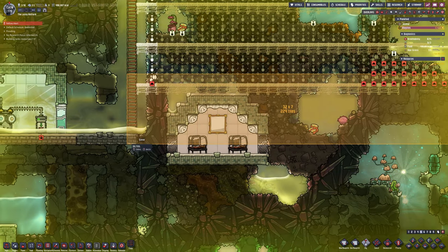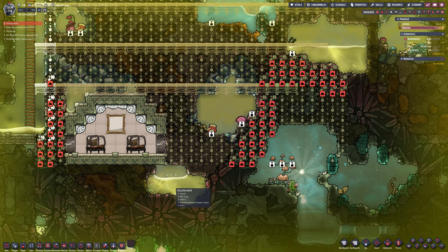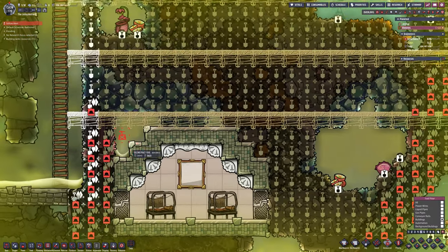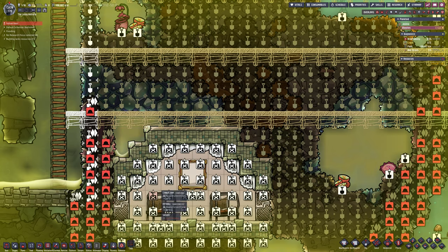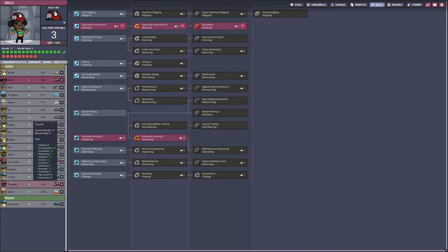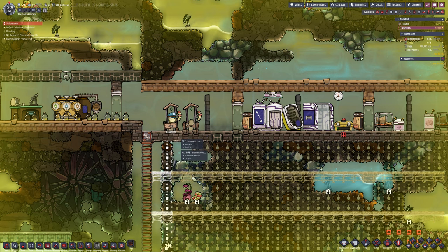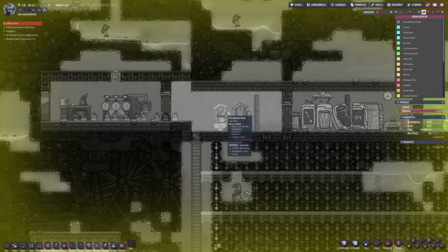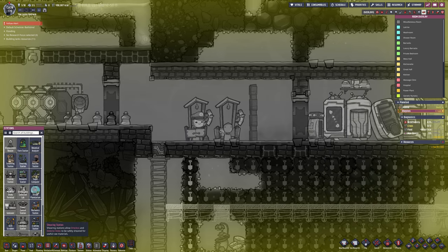We don't have any of the zombie spores yet to make the fancy robots I want to use to go to other planets. I'm hoping to send robots only to other planets. The rovers are definitely not feasible because they can't really do much, but whether the robot things built from spores and steel are any good at that sort of thing we'll have to wait and see - I've never used them before.